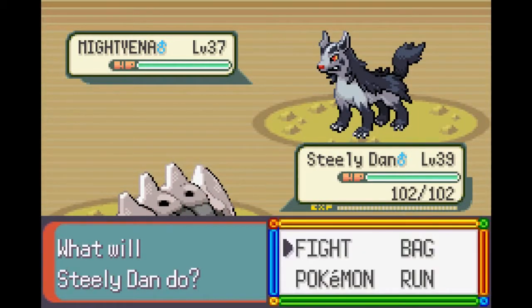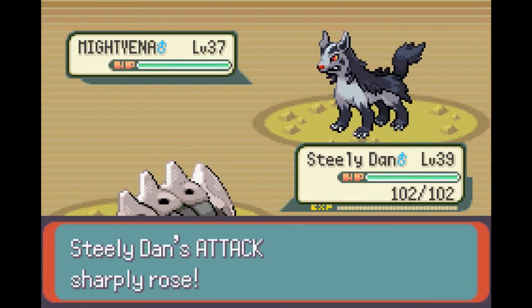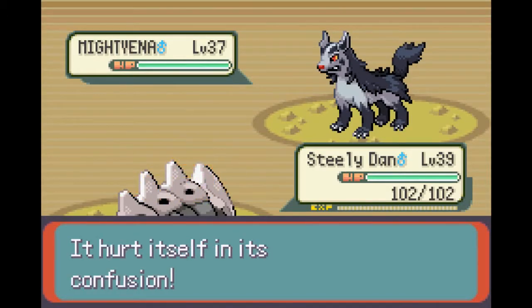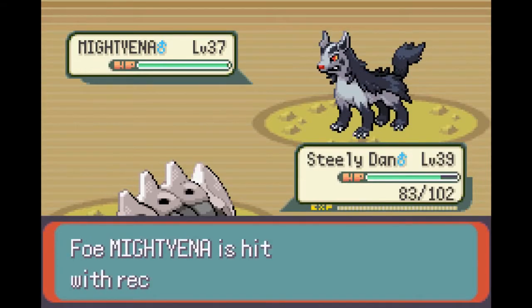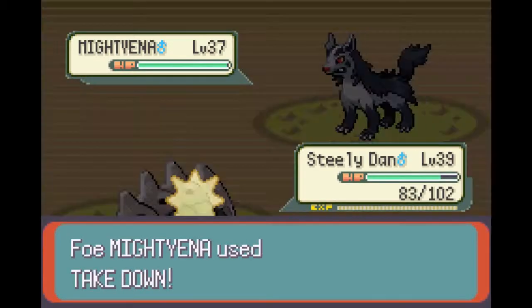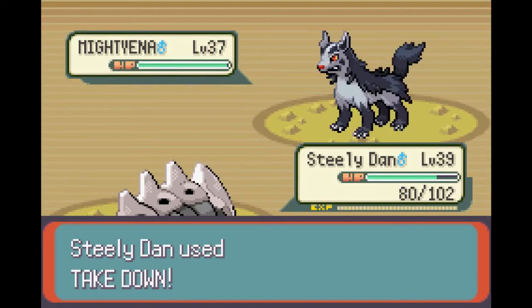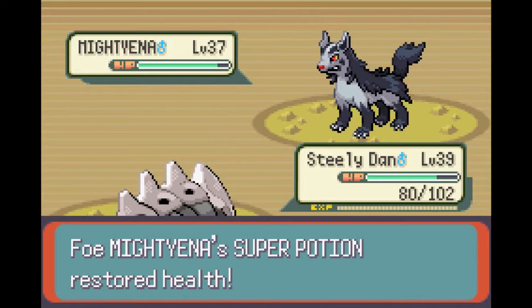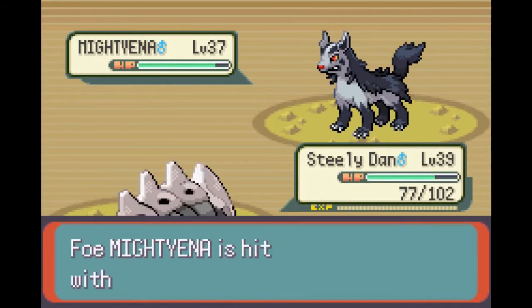This guy's more stupid than a fucking Team Galactic grunt. Mightyena knows Roar, Swagger, Scary Face, and Takedown. It'll always use Swagger first, which is kind of annoying. Scary Face is probably not necessary, but at least he has Swagger and Takedown. It's level 37 though — holy shit, it's a big jump in levels from all the grunts we've been fighting. He still did fuck all, though. You won't see this kind of level spike starting from the fifth generation onward.